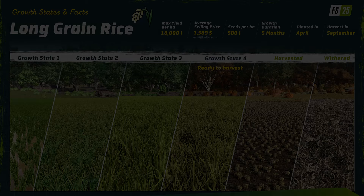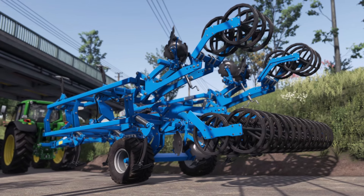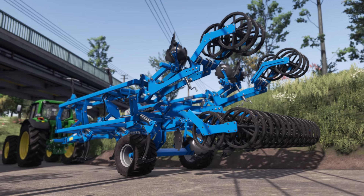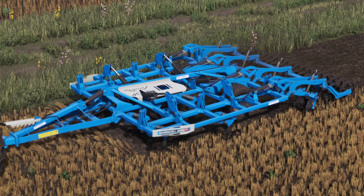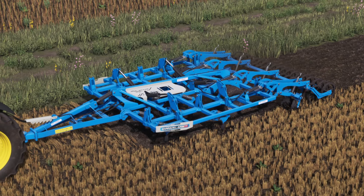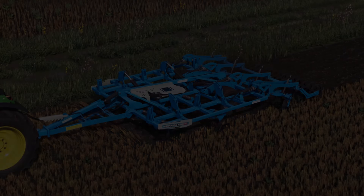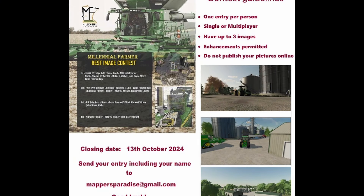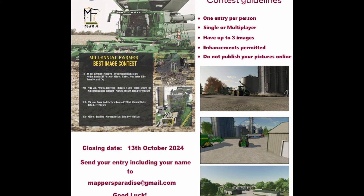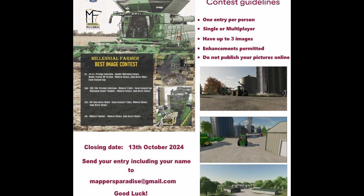There is a lot to do with rice. You can see all the growth stages right here, and it looks really, really good. The next blog they're going to be talking about is probably about a new animal — goats — because they put at the end of this one, 'coming soon on the blog, maybe goats.' So another new animal. If you guys are interested in pre-ordering Farming Simulator 25 on PC, the link to pre-order is down in the description. And remember, if you pre-order it using that link, you'll be one of the first ones to get the game on November 12th.